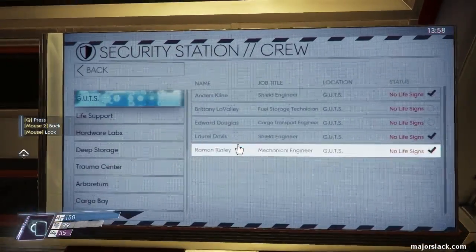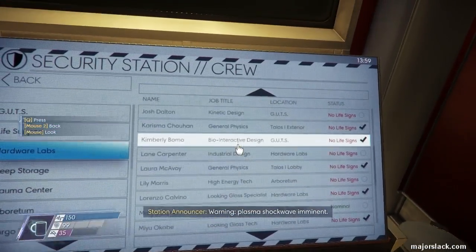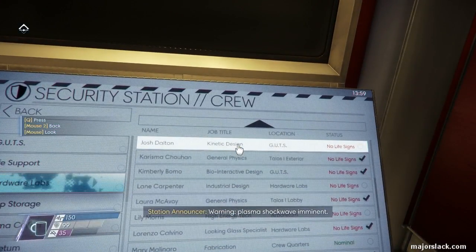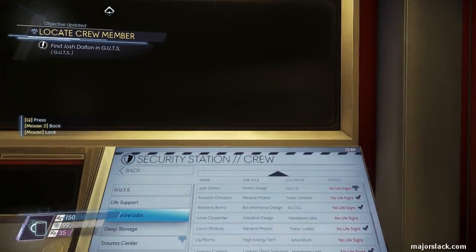Back to the security station. Page down — Josh Dalton right there at the top. Tag him. Tag him. Very important. This can make your life a whole lot easier.